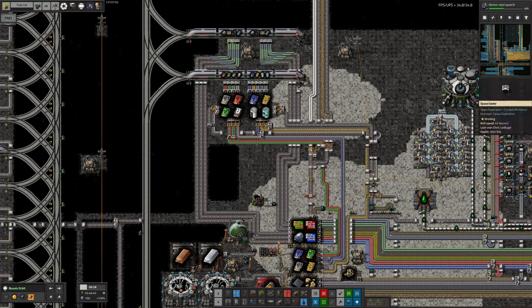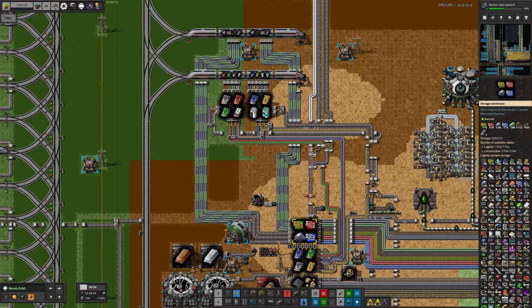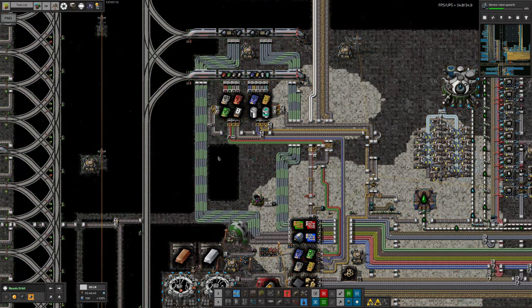I've quite deliberately put in multiple unloaders on each one of these, passing them down with three belts from each one going straight in here. The idea is because trains are a bit smaller than the rocket, so it's going to be a good idea to empty the trains reasonably quickly so the train can clear off and go get some more stuff.